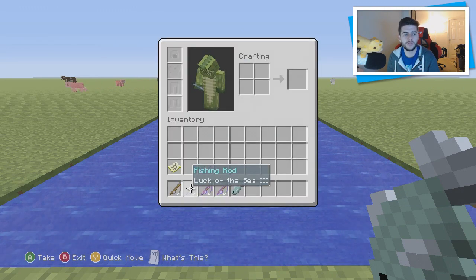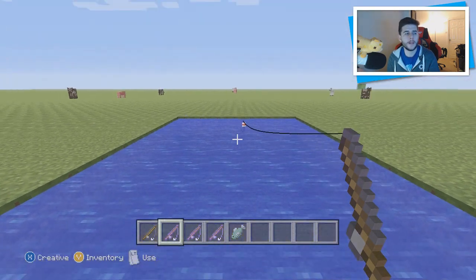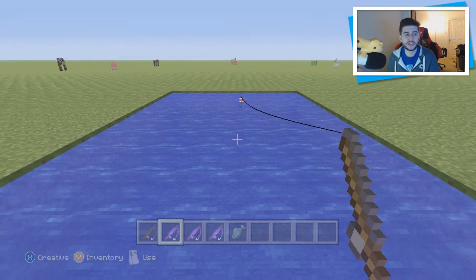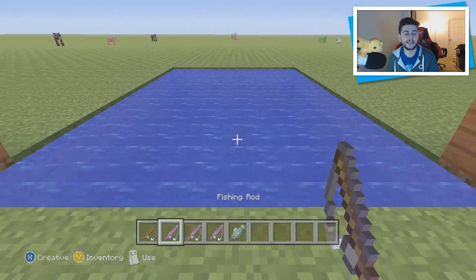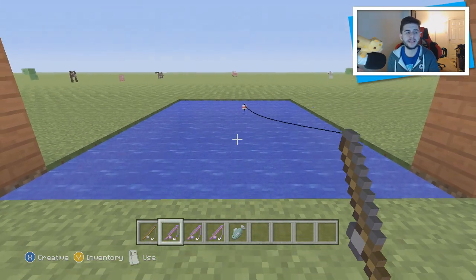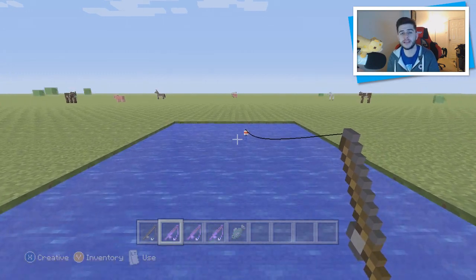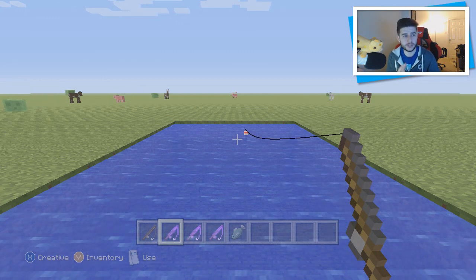The next enchantment I'm going to use is luck of the sea three. Now the chances are they're not always going to be treasures, and most of the time — I would say around about 90 percent of the time — you're mainly going to gather yourself just the normal fish, whether this be raw fish, salmon, clownfish, or puffer fish. But I want to make sure you guys know that there is a chance you can catch the other things as well. Also remember from the old updates: if it is raining, it increases your chances even more of catching fish and treasures.